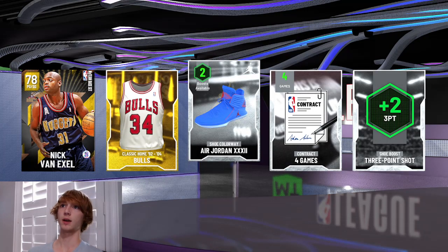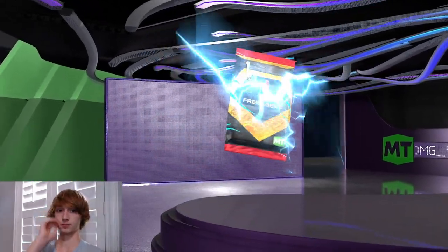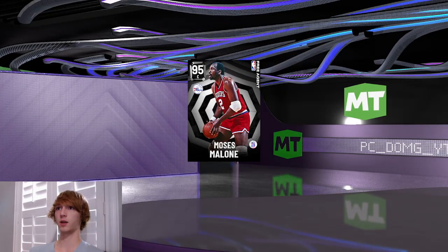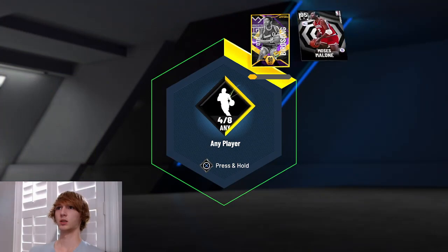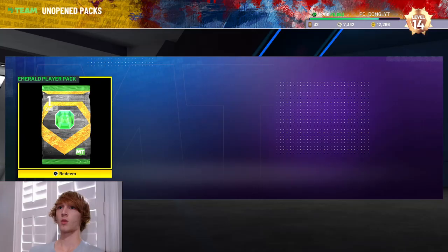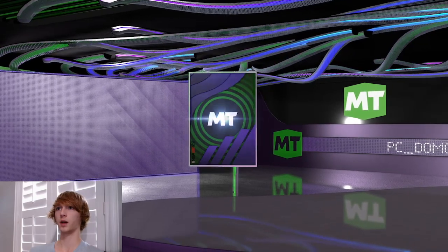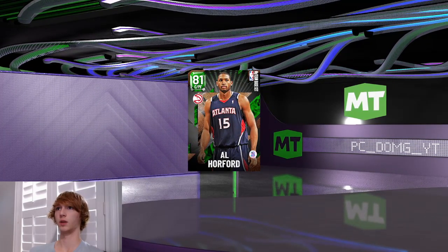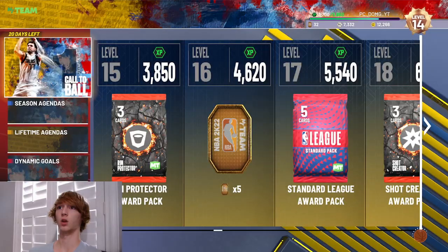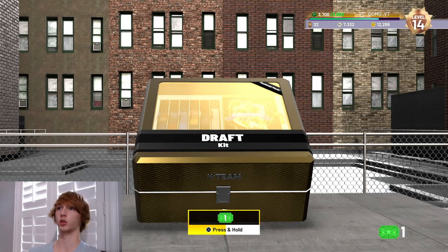Let's open this Deluxe Week Pack — give me something good. I also got this from playing the draft. We got nothing though — 98. Not what we want. We got an emerald player pack and a free agent player pack. Let's see what we get out of here. We got another Moses Malone — we're just gonna throw him into the 91 exchange thing. Emerald player pack — Hawks player. We got Al Horford. Let's go ahead and hop into the draft now.